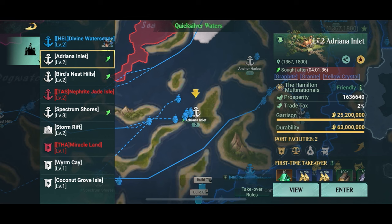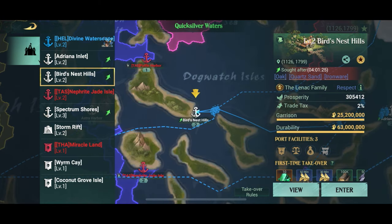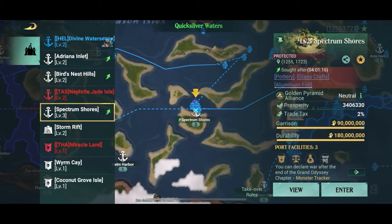There are three ports with green arrows. Let's pick Adriana Inlet first — they're looking for graphite, granite, and yellow crystal. We don't have that in our current port, but you could sail to another port and pick it up. For now we're looking for somewhere that wants pottery. The next port wants oak, quartz sand, and ironware for the next four hours — not what we want. But Spectrum Shores wants pottery for the next four hours. Luckily pottery is what they sell in the port I'm in right now, so that's very handy.